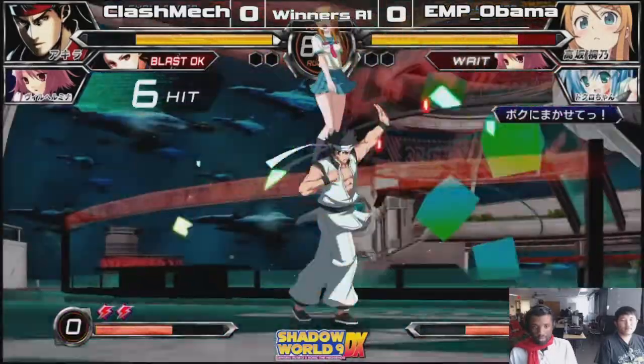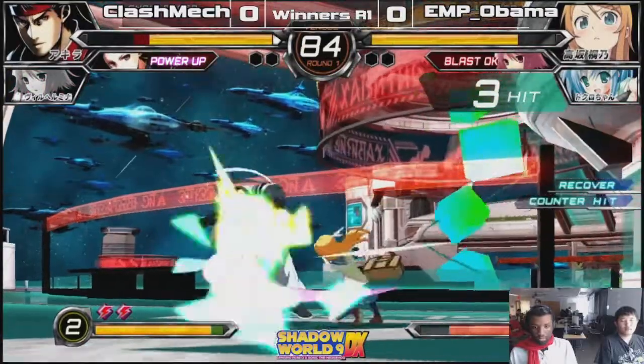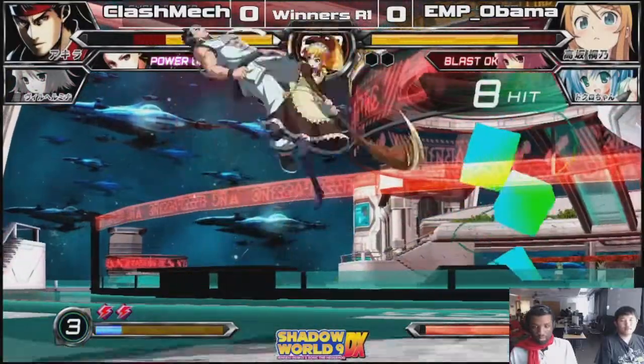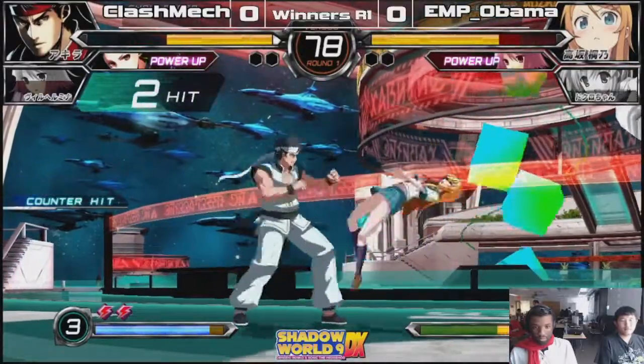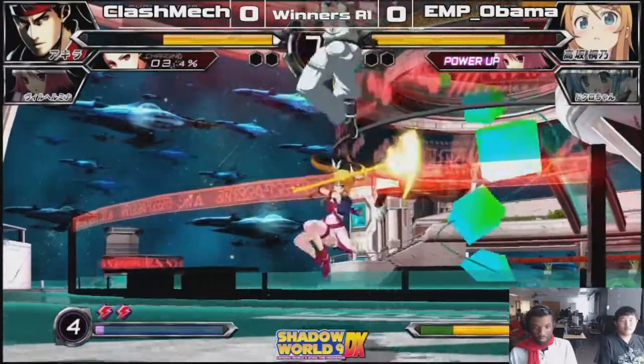Very simple here, but we have Clashman pressure. Kirino very... So Wilhelmina — that assist is always going to stay out unless you hit her, until Obama got rid of her very easily.